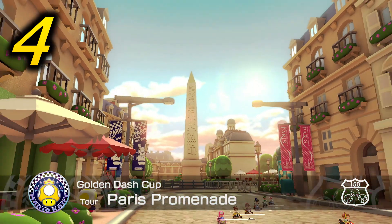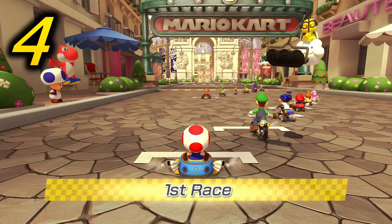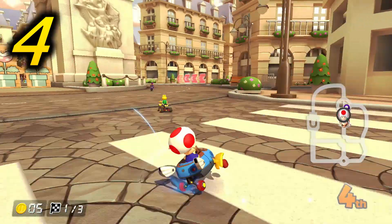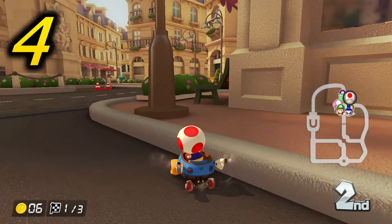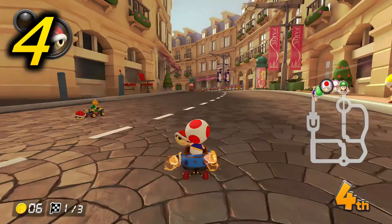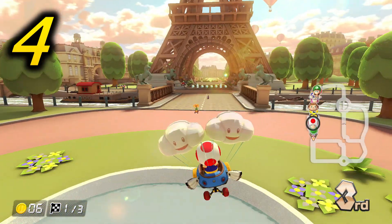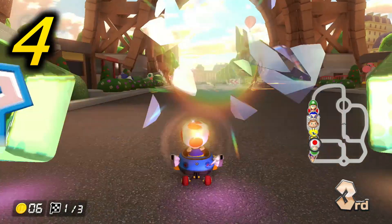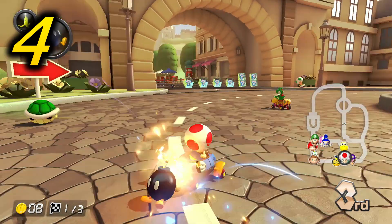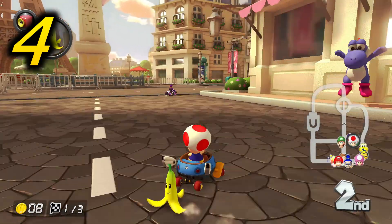Paris Promenade is the first course that looks like it really could have fit in with the base Mario Kart 8 game. Sure, the model is a little bit lower poly, but the lighting and the atmosphere of the entire course really does look amazing. The music immerses you in that atmosphere and makes you feel like you're just driving around Paris, France. The gimmick is similar to Tokyo Blur — each lap is different — but the first two laps are the same, and then in the final lap it takes you through a backwards variant by having you drive around the entire course backwards via an off-road section.